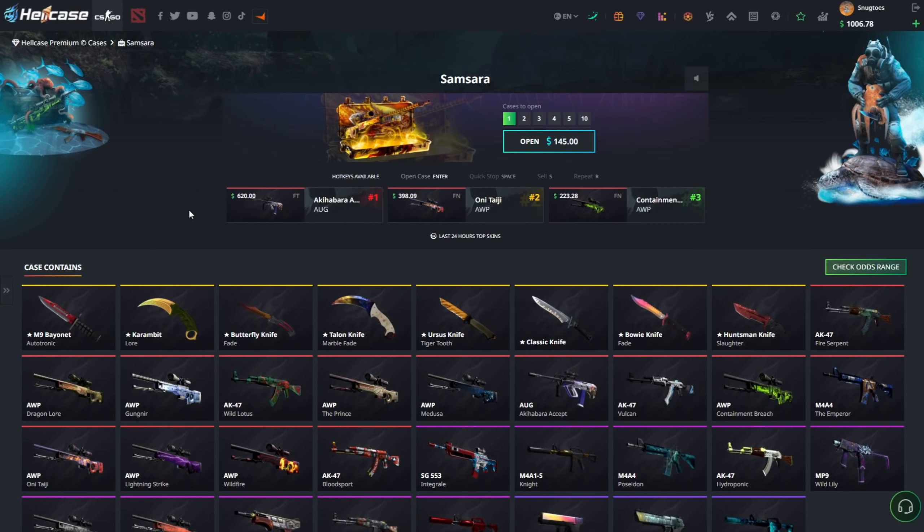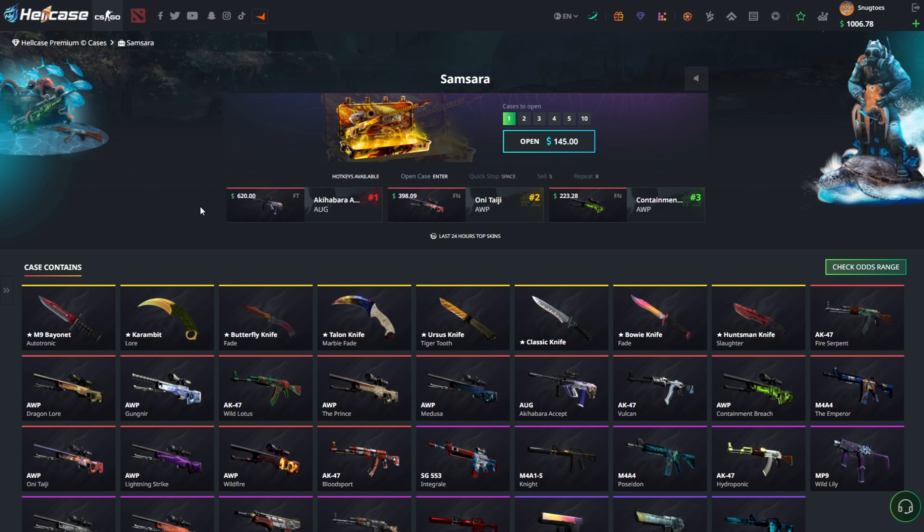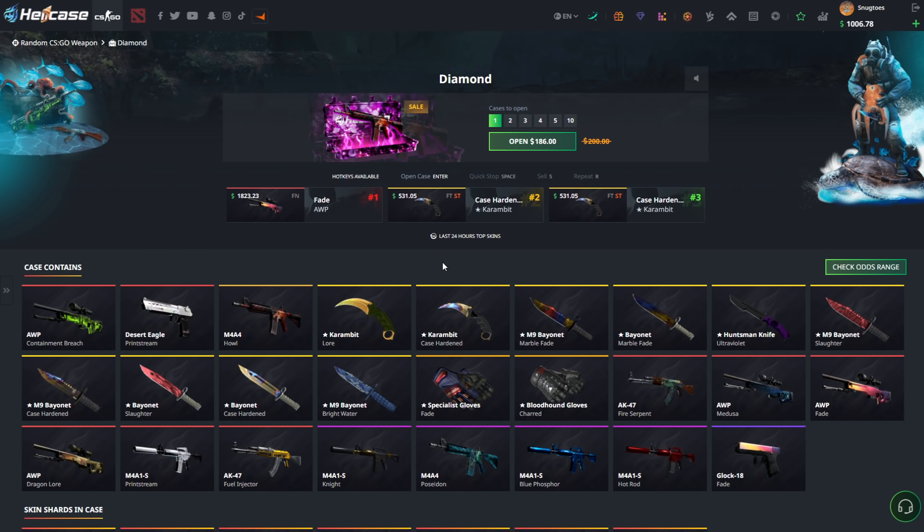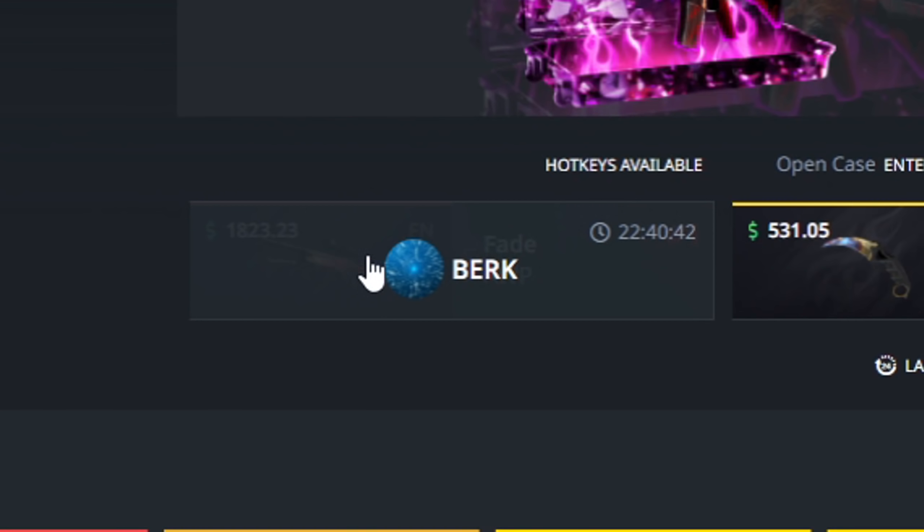Wait — never mind, we'll take it! I didn't think this would actually come in. We are definitely taking an Akihabara Accept for 600 bucks!